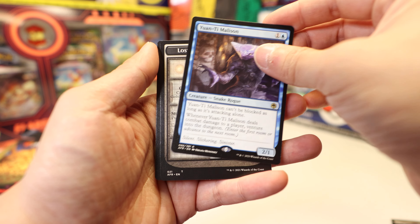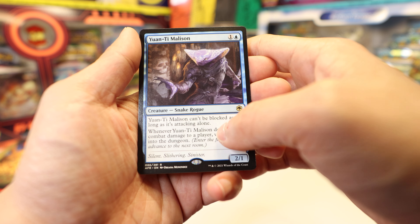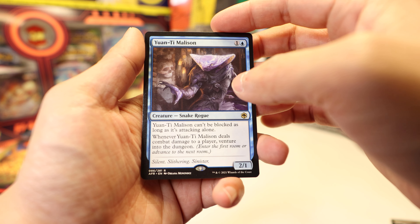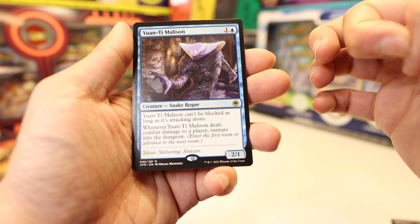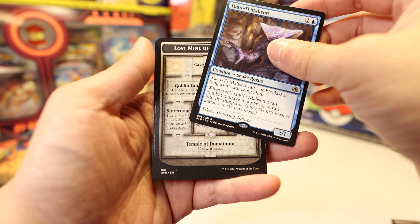But this Yuan-Ti Malicent though — this is a good card. It has full evasion; can't be blocked as long as it's attacking alone. In a commander deck I think this will be pretty good. You just load up, put fly on it — maybe two flies. This is a good card, I like it, I'm glad we got it.